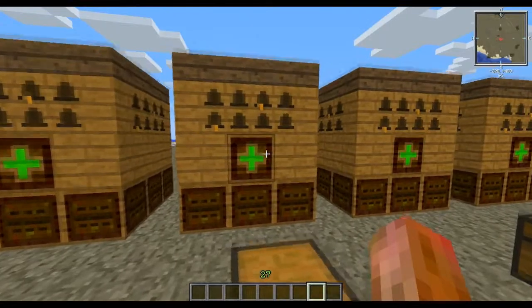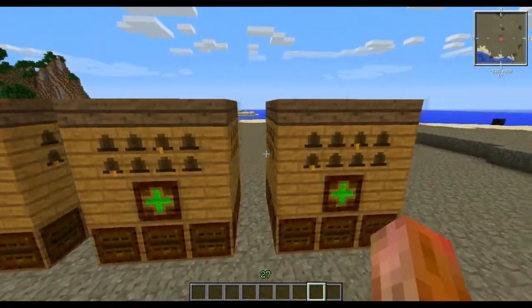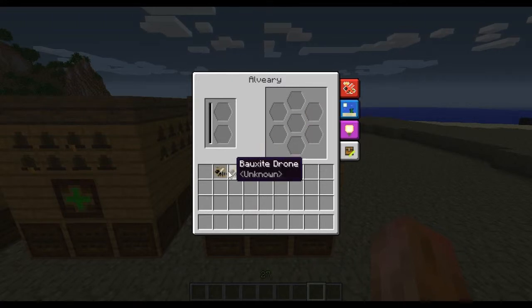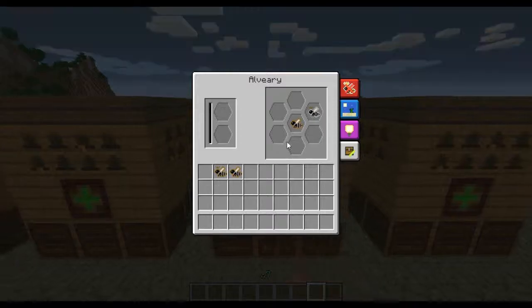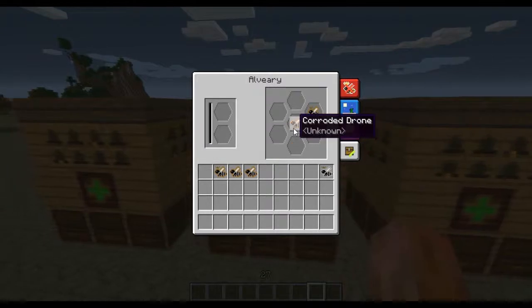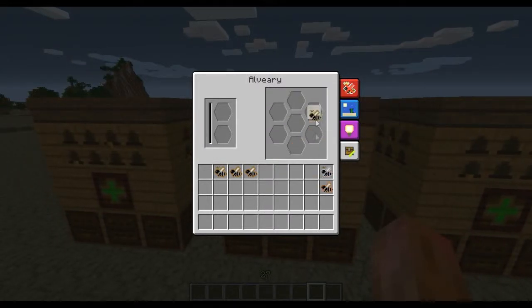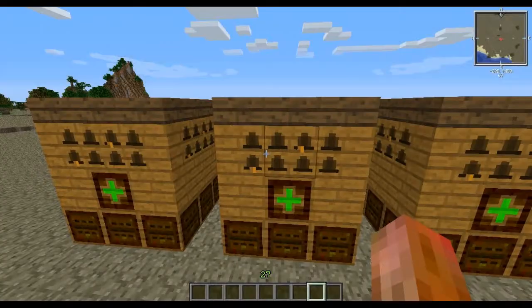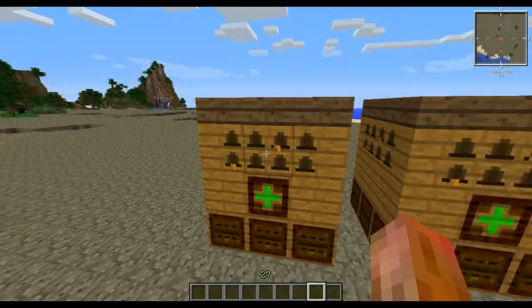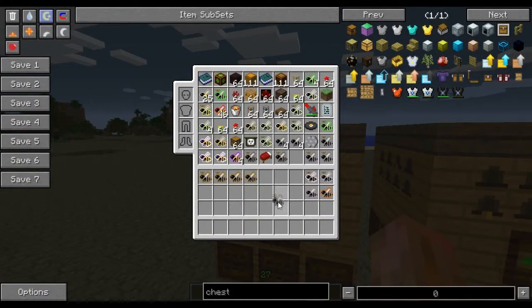Let's start here at the beginning. We have bauxite bees — I guess that's from another branch. We have bauxite and tarnished, so we got a tarnished. We have a corroded, and we have another bauxite — that's strange. And we have a leaden bee. I might have another one so we can try again.